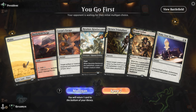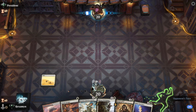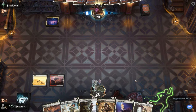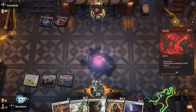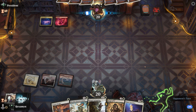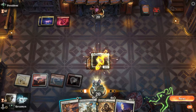Alright, on the play. Hand looks reasonable, we'll keep this one. The opponent named Dinosaur and dealt with our Delney with an Abrade. They haven't actually played a Dinosaur themselves, so we'll bring Delney back. We have our Loran's Escape if we need to save it, and our Brutal Cathar will double triggers with Delney on the battlefield.